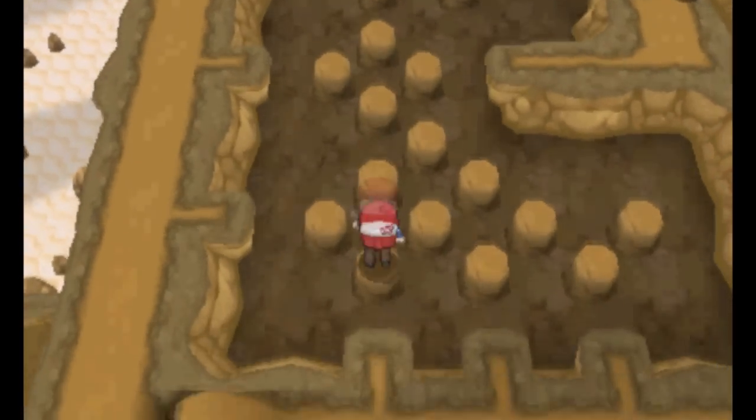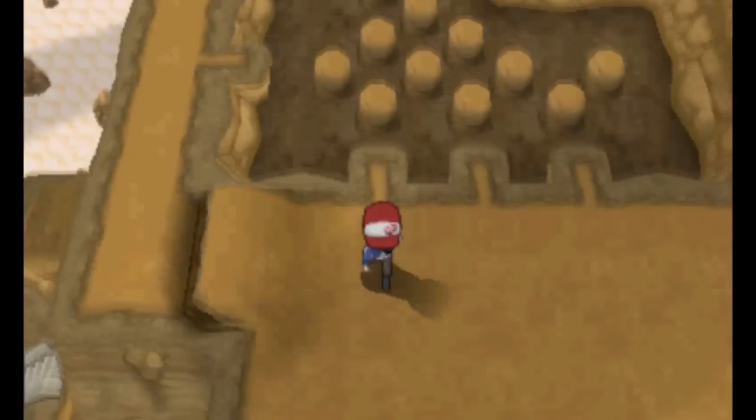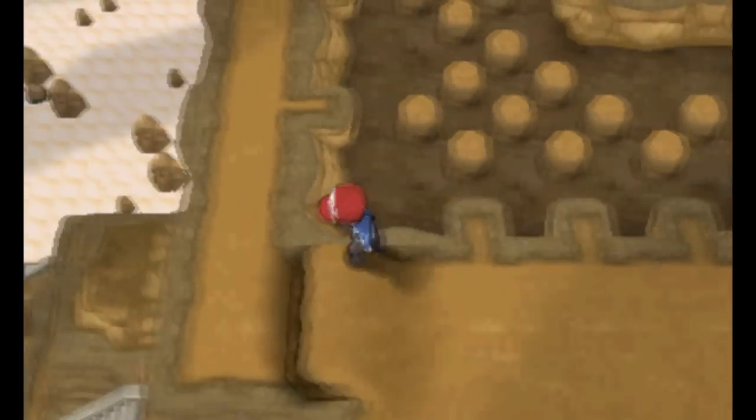Continuing on down the route, you'll find a Leaf Stone in the Stone Jumping section. Work your way down and back around to get to the small ledge where it lies.